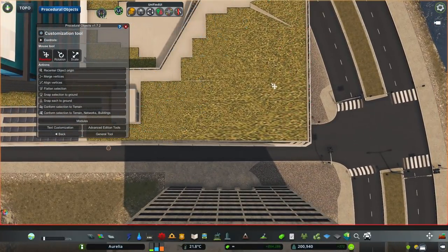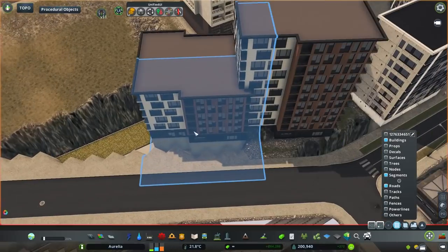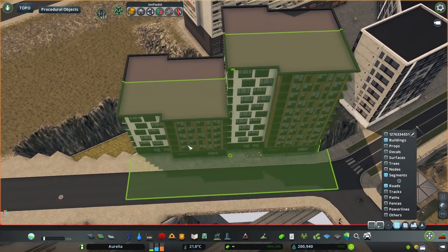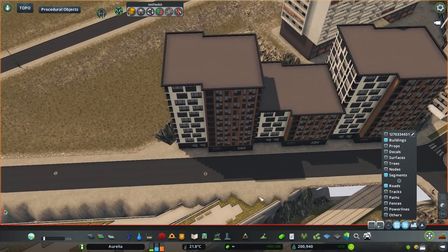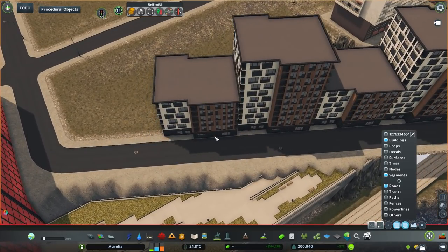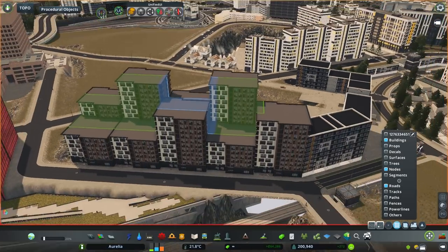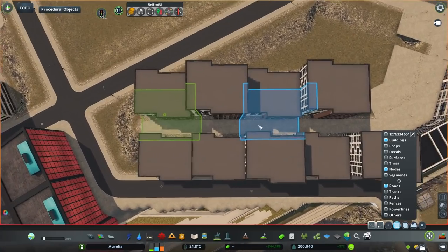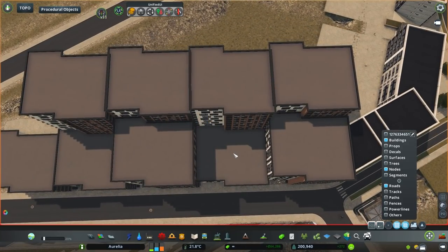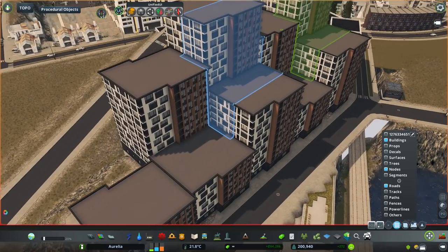This was before the procedural object update that included sub-buildings. The terminal building actually does have sub-buildings, and fortunately the first building that got converted was the front of the building, so I was able to just manipulate the front and create really interesting shapes. It's hardly noticeable that the place is made of many different instances of that terminal building and even that office building.